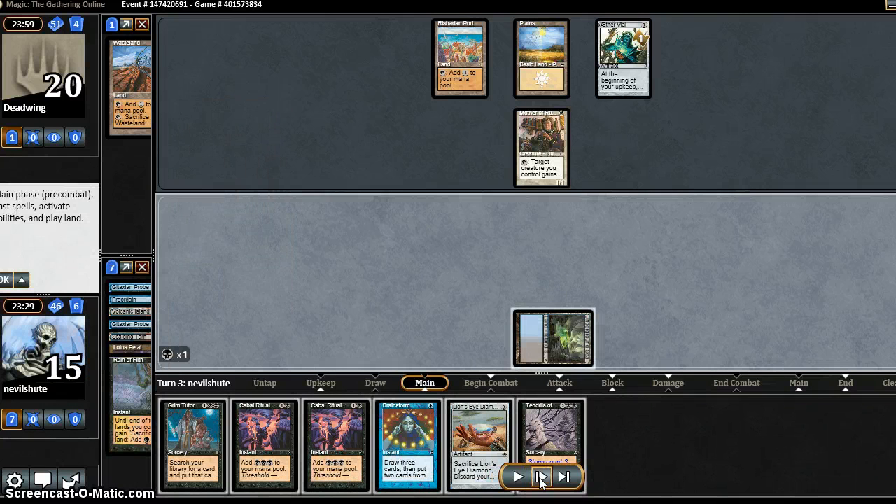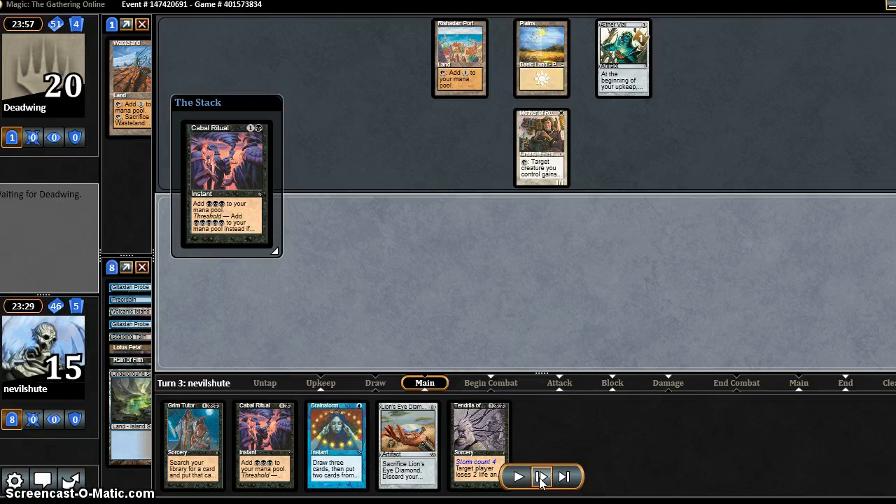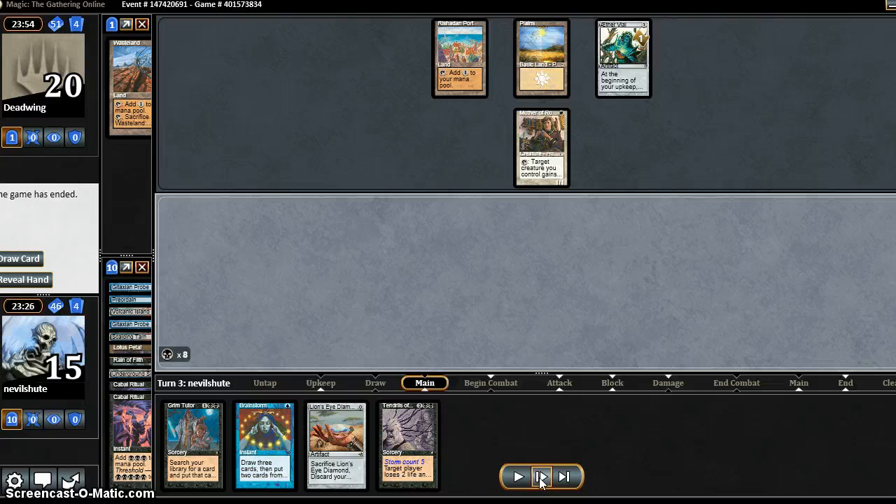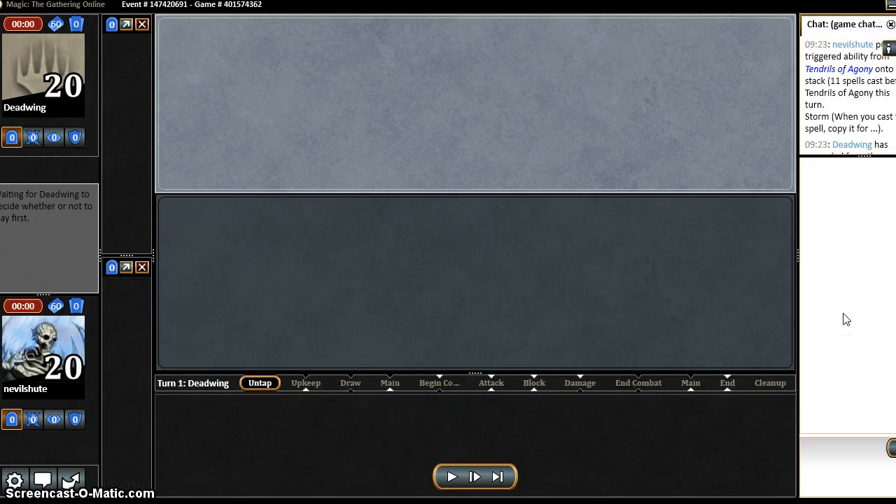We fill it out — it just cycles for storm mana-wise. He doesn't even watch me play it out. Easy peasy. For sideboarding, we bring in the two Massacres, the Chain of Vapor, and one to two Abrupt Decays. The deck is obviously susceptible to land destruction as I'm only running one dual.